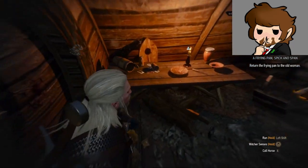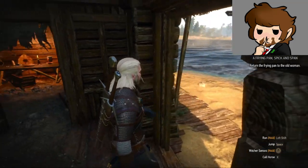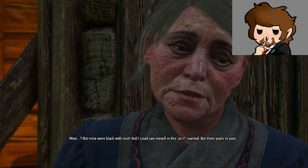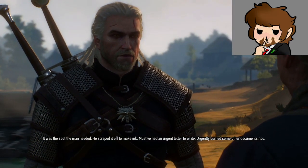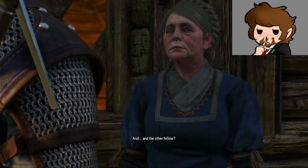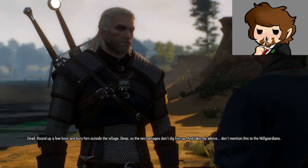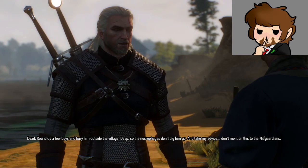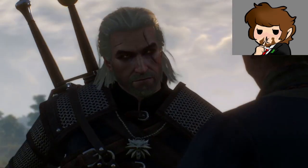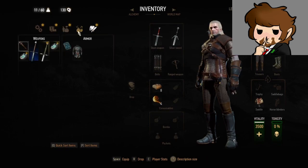Anything else important in here? Doesn't look like it. I did find your pan — here, your frying pan. 'Mine? But mine were black with soot, and I could see myself in this sun if I wanted.' It was the soot the man needed — he scraped it off to make ink. Must have had an urgent letter to write. Urgently burned some other documents too. And the other fellow? Dead. Round up a few boys and bury him outside the village, deep, so the necrophages don't dig him up. And take my advice — don't mention this to the Nilfgaardians. You've earned a token of thanks.